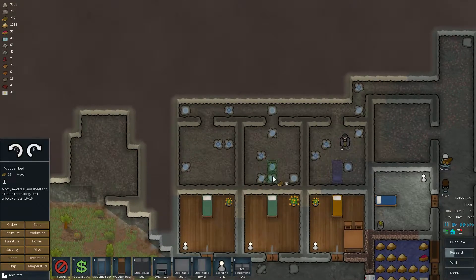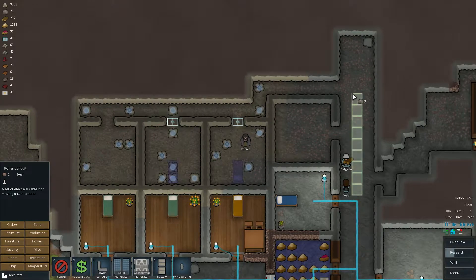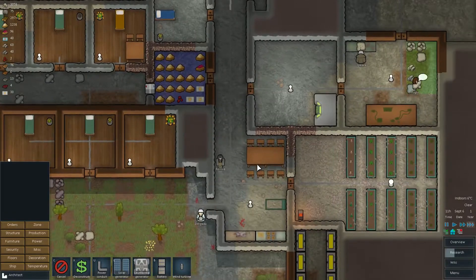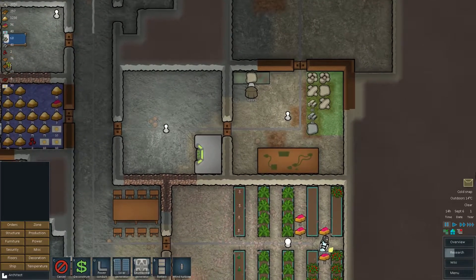Then we're gonna be preparing the second bed as well, or the second room. Some wooden auto doors would be decent, and we would need power in here, obviously. So let's go and extend it like this. Someone's gonna go and clean it - they're gonna have enough time. You are creating blocks for me, thanks.